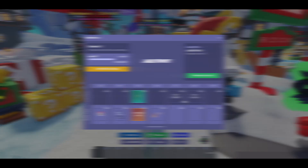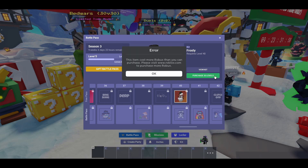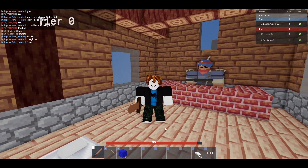Scroll all the way to level 40. Once you get to 40 you'll see the Frosty Kit. You'll see that you need to purchase 35 levels or grind out to level 40. It is the free pass, so you can get the Frosty Kit without needing to spend any Robux on the Battle Pass.